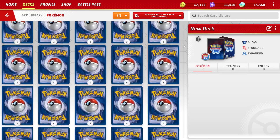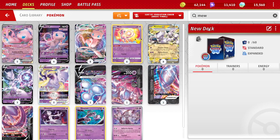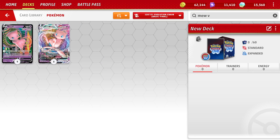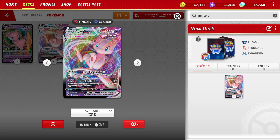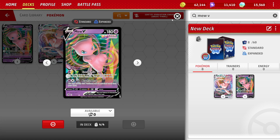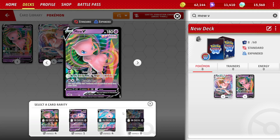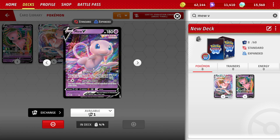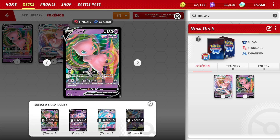I don't want to scroll through the whole list, so I type in a search. If I want to do a Mew VMAX deck, I type 'Mew V' and it shows me the Mew V. For Mew VMAX there's only one type of each card but there are different arts. There are two ways to get Mew V: you can buy the League Battle Deck, buy packs from the set it came from, or exchange for it. Don't just buy random packs hoping to pull the card — that's not going to treat you well and you'll burn a lot of resources.